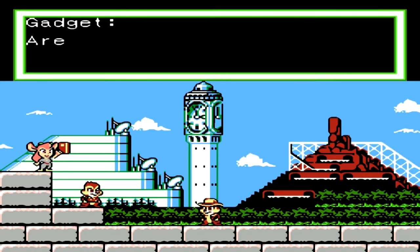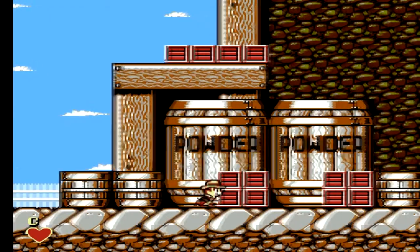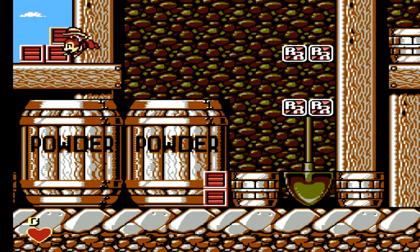We've just obtained a key, and we're going to the next level. And yes, Gadget, I am absolutely sure that I want to go to the next level — in order, and strictly only in order — even though you have an option to pick any of the three levels in this section of the game, which is a good idea. It's always nice to have options.